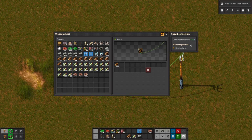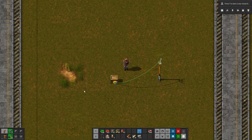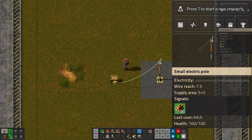You'll notice that the sprite has changed — we now have a little yellow box with a little blue light on it, letting us know that it is connected. If we click on the chest and open it up, we'll notice we have a new menu that shows up on the side when it's connected to a network. It'll tell us what network we're connected to — number 792 — as well as a mode of operations. The wooden chest doesn't have a lot of options, but the only thing we can do is read the contents. We are currently reading the contents of this chest, which is 100 wood, and we are sending that out as a signal onto the green network. Power poles are integral — you can mouse over them and the menu will show what signals are currently traveling through that power pole. Under the signals area, we see a signal of 100 wood traveling on the green network.